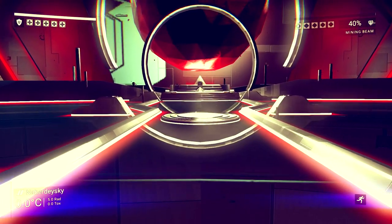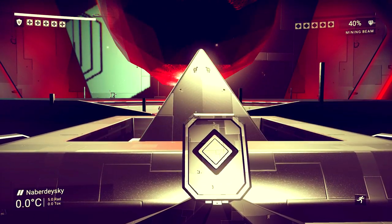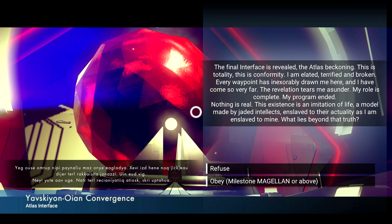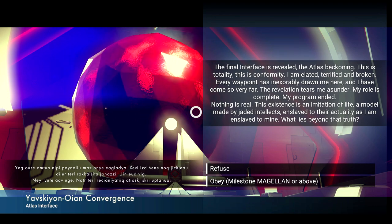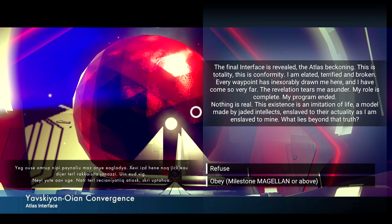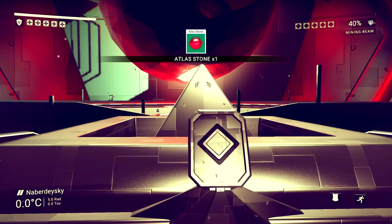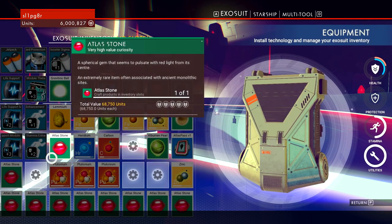Let's see this. Is this going to do anything special? The final interface is revealed — the Atlas is beckoning. 'This is totality. This is conformity. I am elated, terrified and broken. Every waypoint has inexorably drawn me here. The revelation tears me asunder. My role is complete. My program ended. Nothing is real.' This is just saying stuff — 'through the gateway lies the answer.' Blah blah blah. Okay so we got 10 Atlas Stones — and wait, there it is! So we've got to continue in order to birth a star.